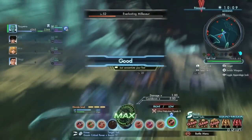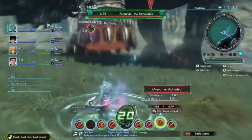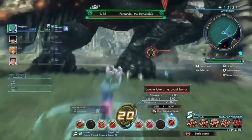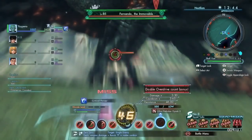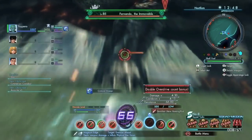So is there a way to build up count more efficiently? Yes there is. If you use a green art — which is a buff art — before a yellow, orange, or purple art, the amount of count gained by those damaging arts is doubled, so each hit will increase the count by two instead of just one. When building count, using green arts before damaging arts is very beneficial to increasing your count faster.